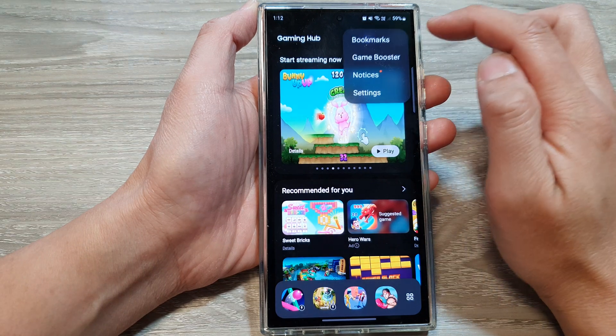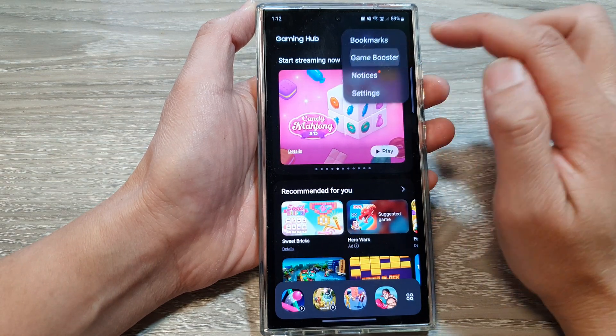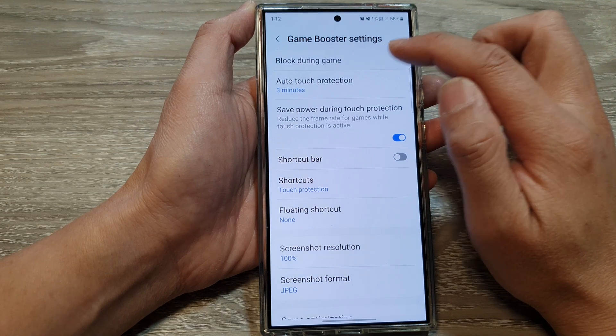Then tap on the more button at the top. From the pop-up, tap on Game Booster. After that, tap on block during game.